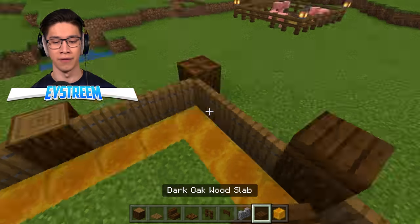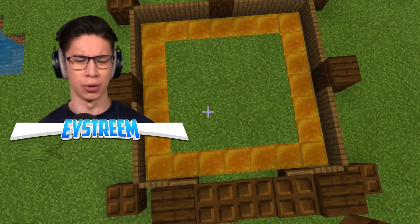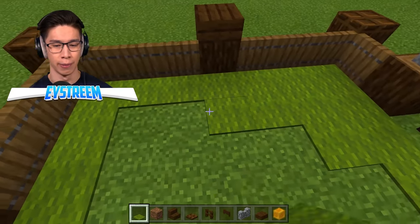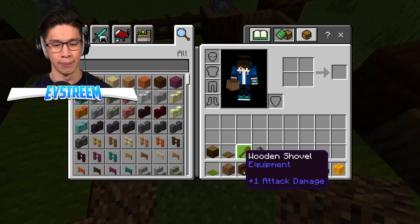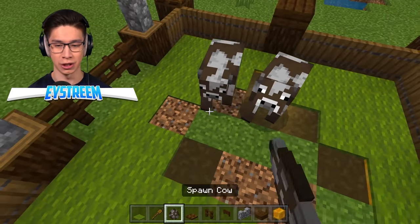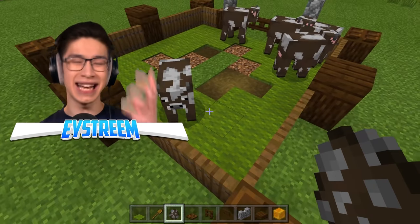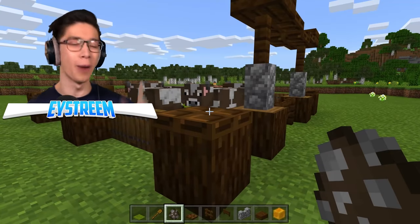Then we're going to place a slab on each of the middle posts. Our farm's looking pretty great, except for the center with all this honey. We can cover that up with some green carpets, then some coarse dirt to add a little bit of texture, and use a shovel to add in some path blocks. Now, they actually cannot escape — because these honey blocks stick mobs to the ground, so no matter how hard they try and jump out, they won't be able to escape the farm.